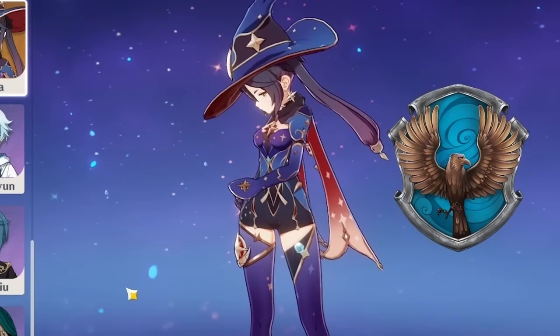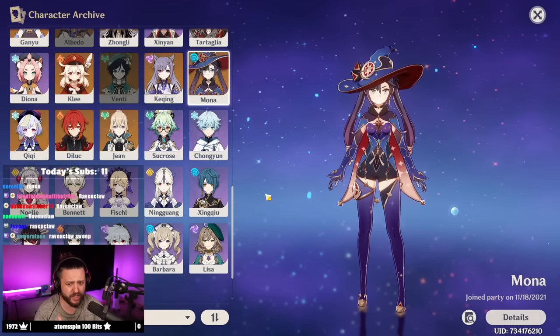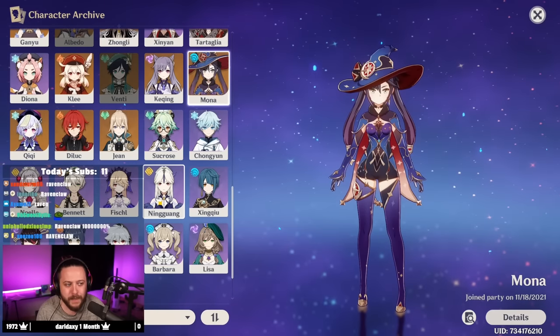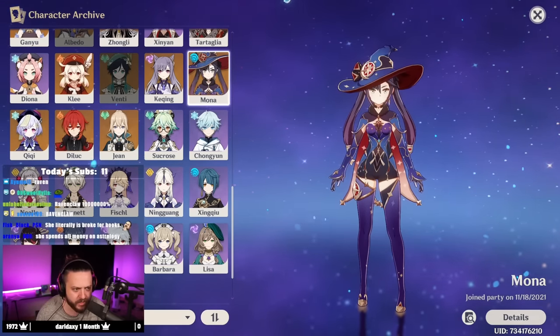Mona — she's just a Ravenclaw. She's very intelligent, has a lot of knowledge, and she plans ahead all the time because she can literally read fortunes, and she's really witty. I feel like Mona is to Ravenclaw what Jean is to Gryffindor — she just embodies Ravenclaw through and through.